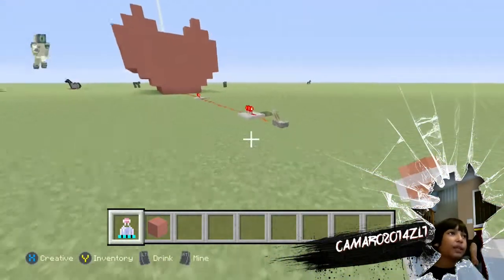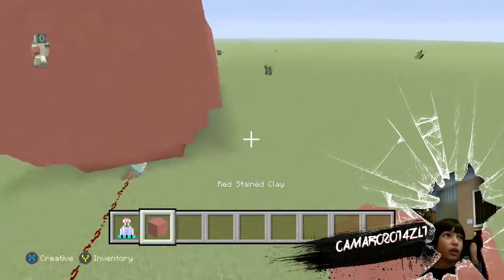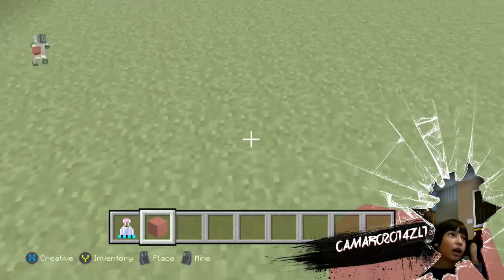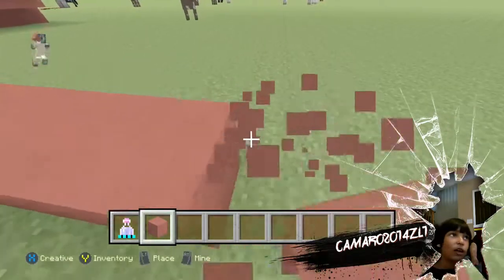So there's a beacon, there's lots of stuff. All you need is red stained clay. There's a lot of redstone in this, but you'll be watching me do the redstone if you need help. First, place five red stained clay since it is a heart, obviously.